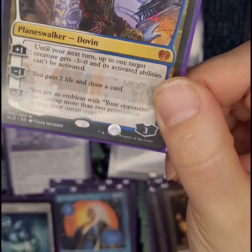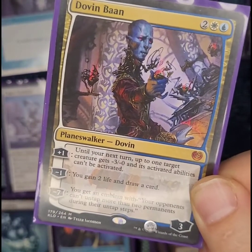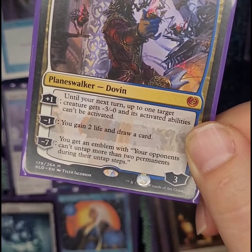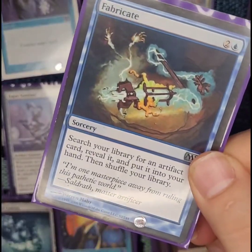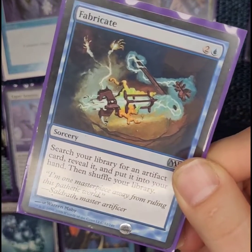And we got Dovin Baan. I always had real trouble with this guy's name — I always want to call him Donovan or something. I use him mainly to gain two life and draw a card. Of course Fabricate is in here because there is a combo in this deck. The bad part about Fabricate is that you've got to reveal it, then everybody gets their counterspells ready.